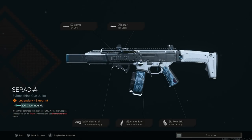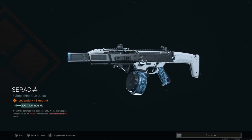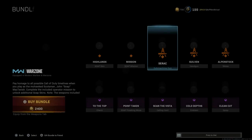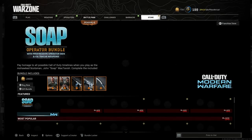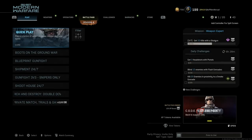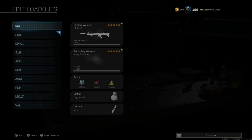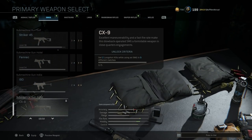Here's the CX-9 that comes with it. We saw this as ground loot way back in Season 2 with some minor attachment differences, but here's the Modern Warfare weapon for the CX-9 or the Scorpion EVO 3. If you want to get your hands on it early you can go ahead and grab that bundle — you can see what comes with it.